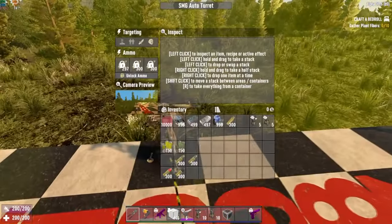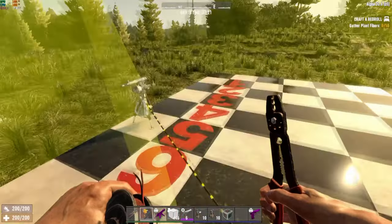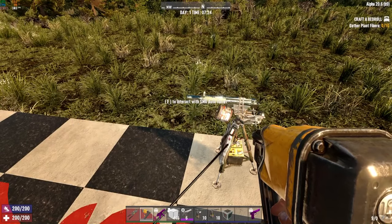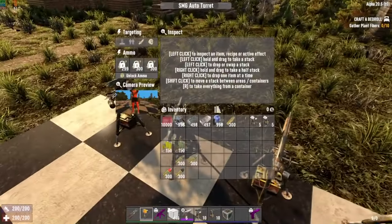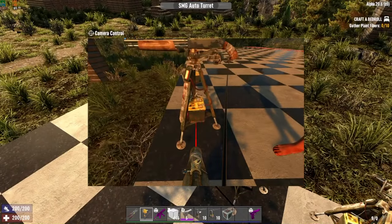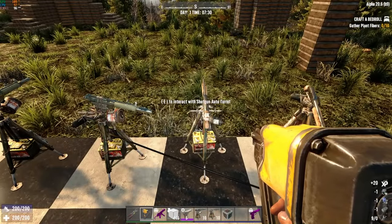If I come into the camera preview and put my laser right on the other turret and shoot it a couple times, it does take damage. These things take forged steel, mechanical parts, and electrical parts to repair. The shotgun turret likewise takes forged iron, mechanical parts, and electrical parts to repair.